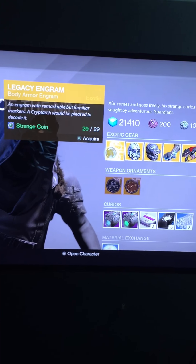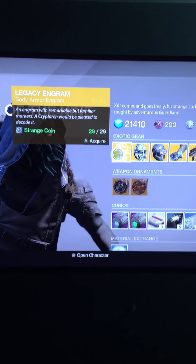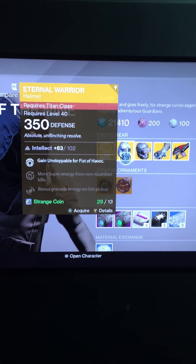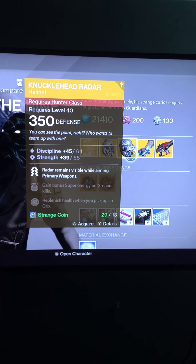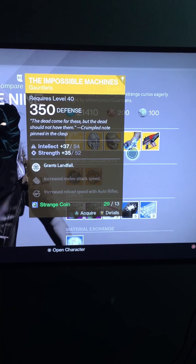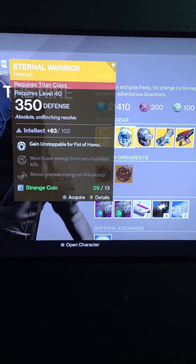I'm very weak right now so I probably shouldn't be doing this, but it's okay. So Xur has for today: a Legacy Engram chest piece, the Internal Warrior helmet for the Titan, the Knucklehead Radar for the Hunter, the Impossible Machines for the Warlock, and the Suros Regime. Let's go through each one.